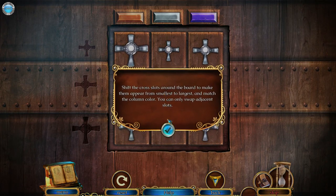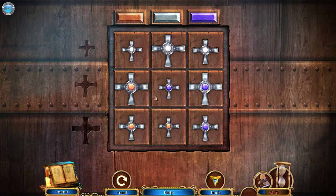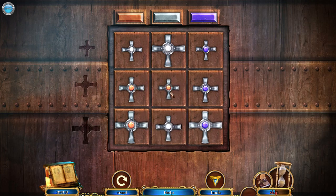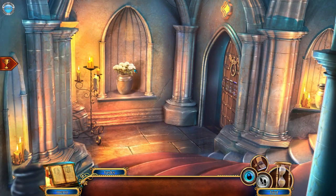Shift the crosswords around the board to make them appear from smallest to largest and match the column color. You can only swap adjacent pieces — no diagonals. Oh, match the color too. Oh god, this is gonna be lovely. Actually, that's not that bad. There we go — he does it! New achievement! Yes! We opened the door.